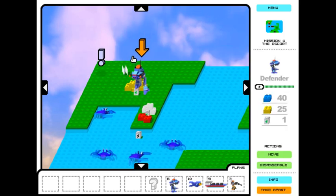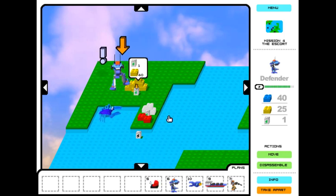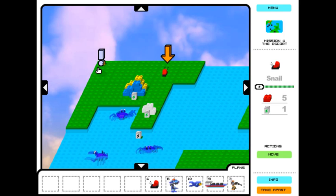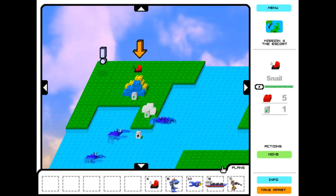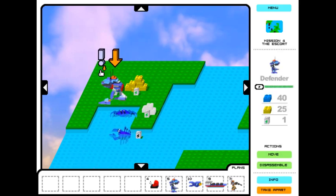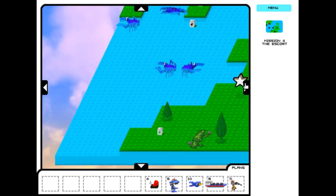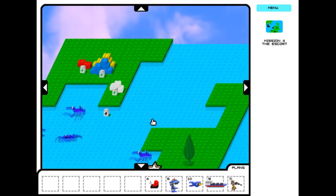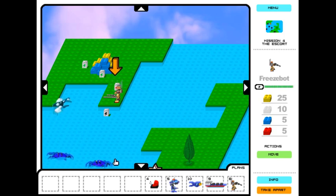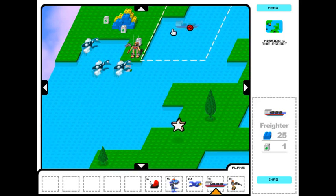I have to rebuild the defender — do not attack the crabs. Grab the plan — thank you. Take apart the defender. Build the snail and get the snail to safety. That wasn't even the main goal. The main goal was the defender. Get the defender over here. Now the bonus goal is the snail there of course. So let's go ahead and build our freeze bot here. We'll build our freighter here too so we can do some brick shoveling.